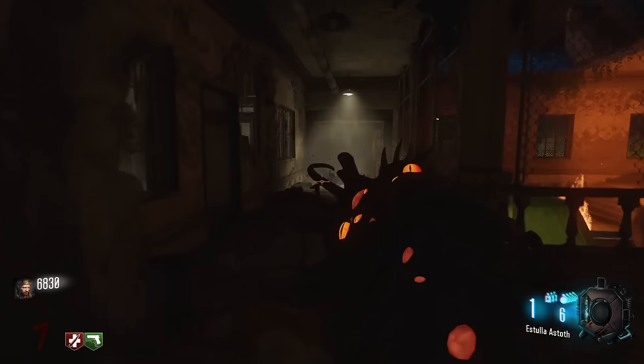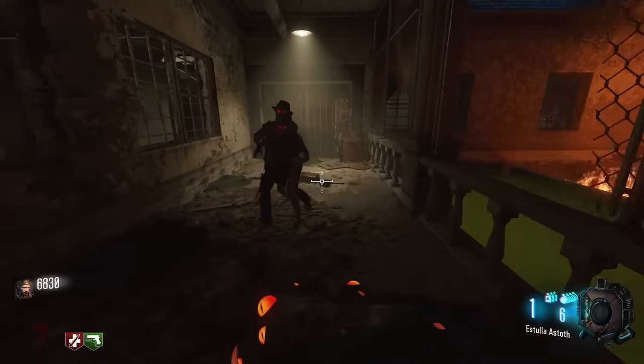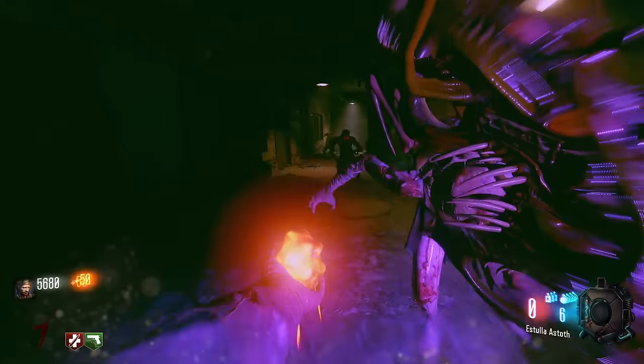Yo, what's up YouTube, it's Sully and Ding, where we bring you a high round strategy guide on the map Revelations. So to get right into it, there's going to be one door that you need to keep open in order to run this strategy, and that's this door back here next to the trip mines.